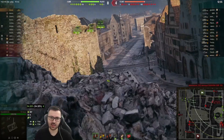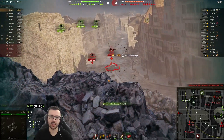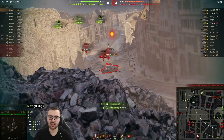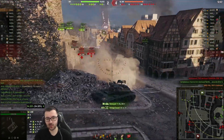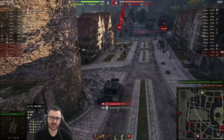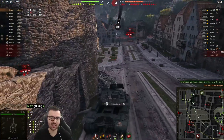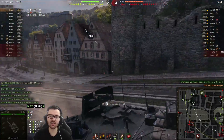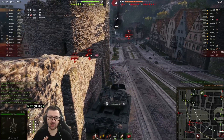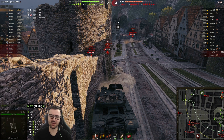I noticed while fighting up the hill that we lost the banana and we lost the hill. That means I need to turn around because I'm about to lose the game. I decided to prioritize killing the Bobgic because if I didn't kill him when I had a super easy shot, it would have been a lot harder for me later. And speaking of prioritizing, watch what I do next.